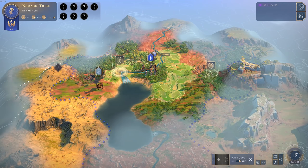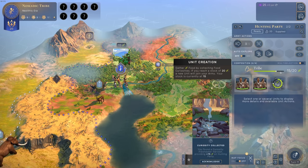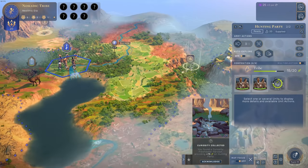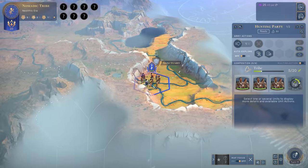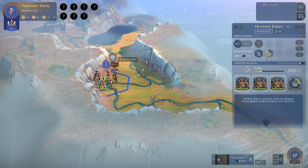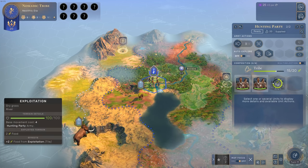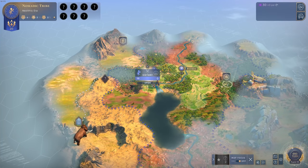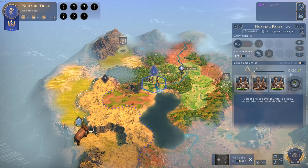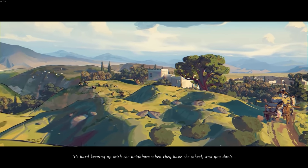Not much happens immediately — let's end the turn. There's a lot of stuff to salvage: food, science, and resources that keep popping up randomly. There's still a sanctuary to ransack for 20 food. Then there's a deer we can hunt for five food. This should build up resources for our next unit.